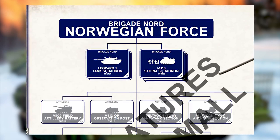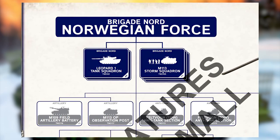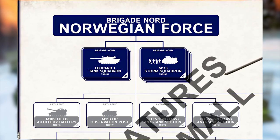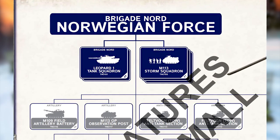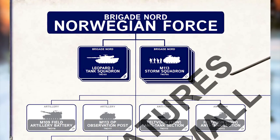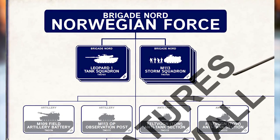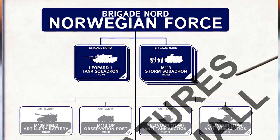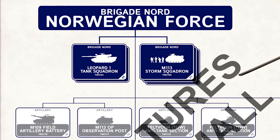Next up we have the Norwegians — this is actually the first force I'm for sure going to be collecting and playing. This is Brigade Nord. You've got two different formations: a Leopard squadron and a Storm squadron, which is basically an armored rifle company. It's primarily a mix of West German and American equipment with some homegrown stuff.